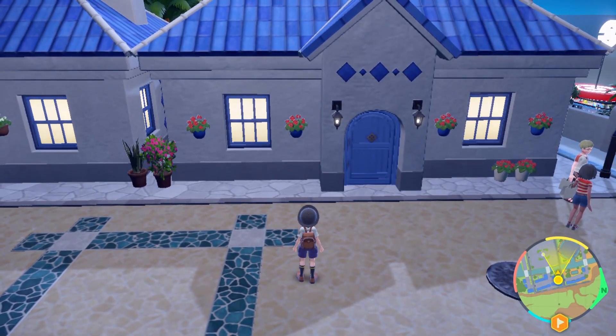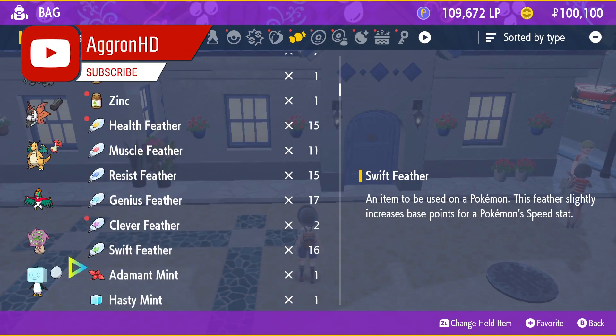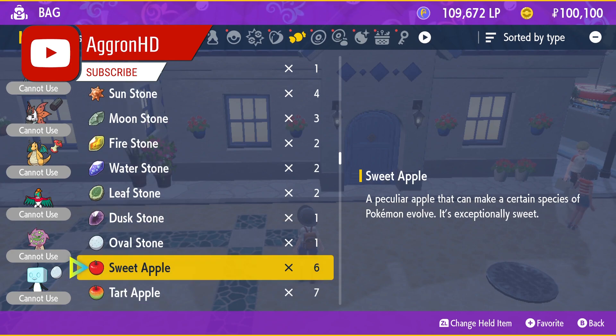Your second option is going to the Tag Tree Ficket and then clicking on the items on the floor, like on the sparkle on the floor. From that you have a good opportunity of getting both the Tart Apple and the Sweet Apple.